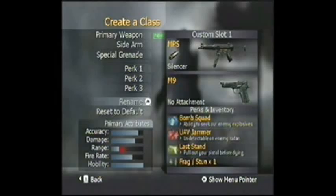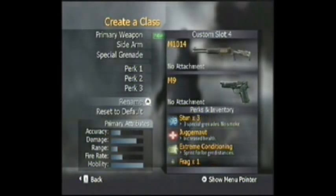This next class is your storming one — good for going into houses and stopping snipers. This is basically my anti-sniper class. For those of you who can't snipe or don't like snipers, use something similar to this. Bomb Squad so you don't hit too many traps, UAV Jammer so they won't be able to see you, and smoke grenades. This class is for close quarters combat — I use Juggernaut and stun grenades to make up for my lack of accuracy with the shotgun, which has a lot of damage but not much accuracy.